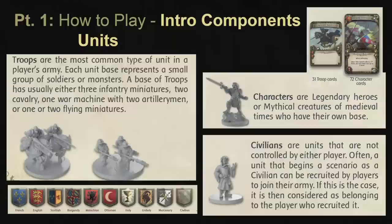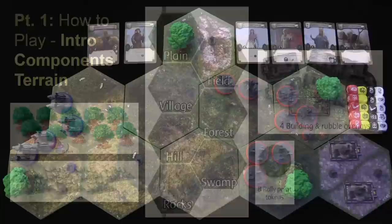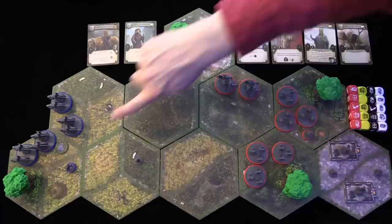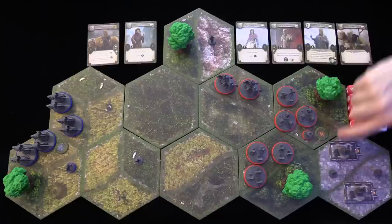You will also use the following terrain in the introductory scenario, minus the rocks and swamp hex tiles. Page five of the scenario booklet shows how to set up the map. Here you have trees and forests, fields and plains, hills, rally points, village hex tiles, building overlays, and stakes — which can be placed by bowmen during the game.